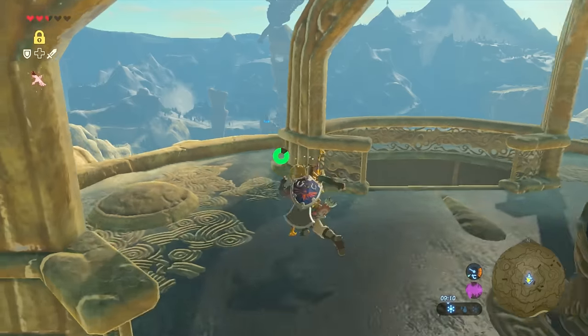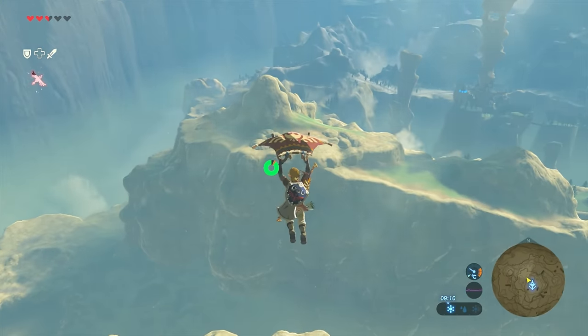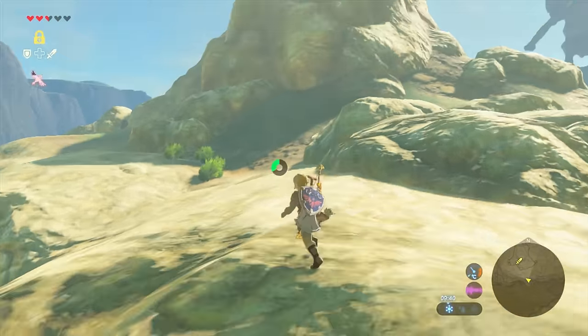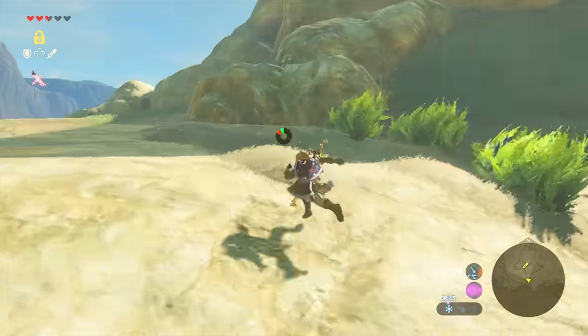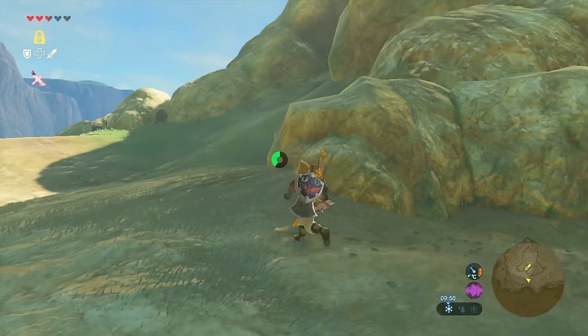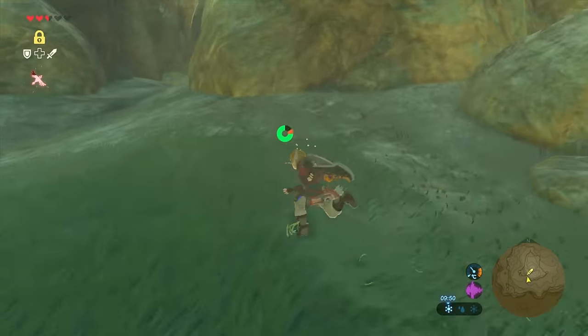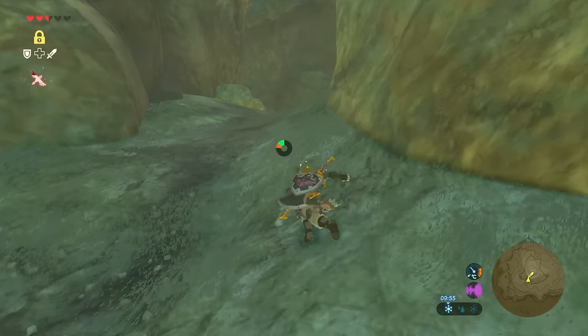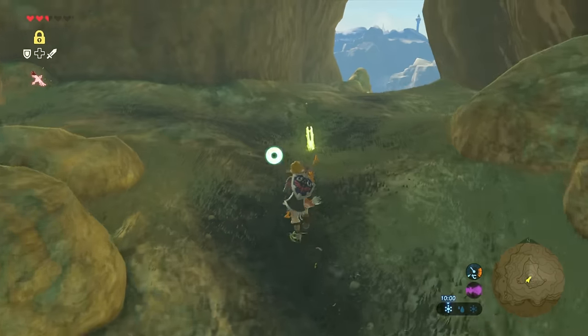From the tower head north and float across to the other mountain. When you land, follow the rocks on your left-hand side until you can see an entrance into the rocks on your right. And right in the middle you'll see a Great Thunder Blade.